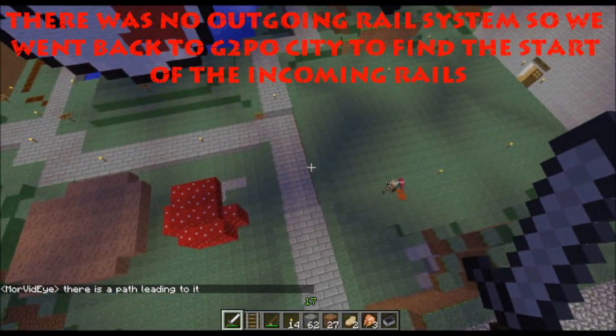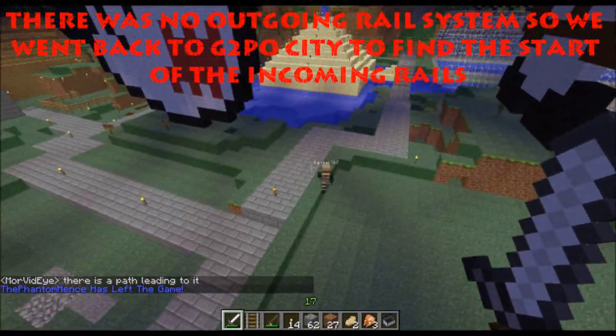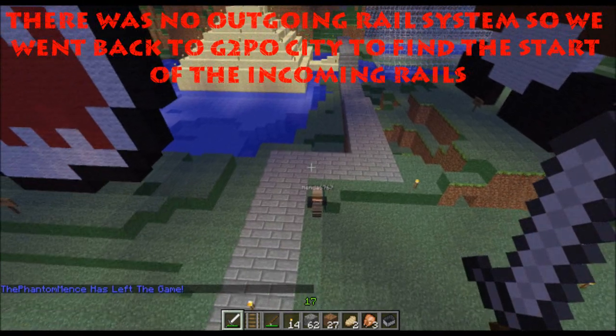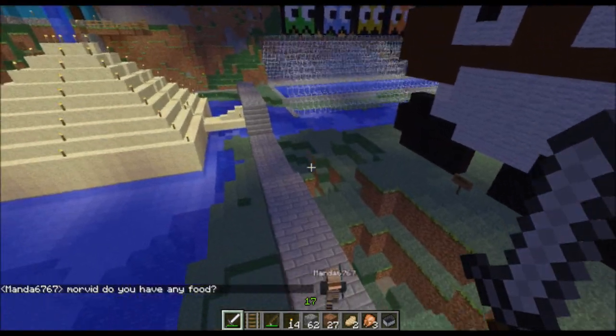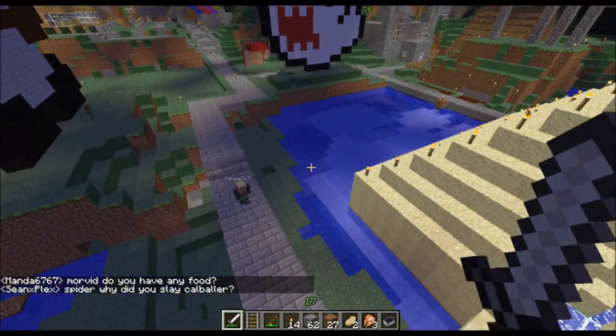There's no outgoing rail system yet for Mojo City — it's just incoming. So we're gonna look for... I can't remember where the train station is. I thought the train station was over there.